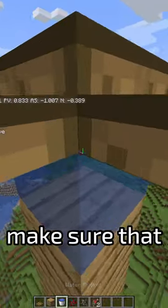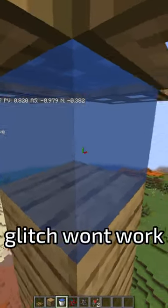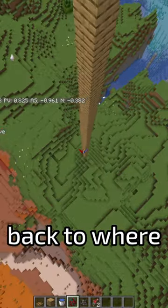Next, it's important to make sure that you're either facing northeast or southwest or else the glitch won't work. And lastly, all you gotta do is just hit it off and watch it magically float back to where the water is.